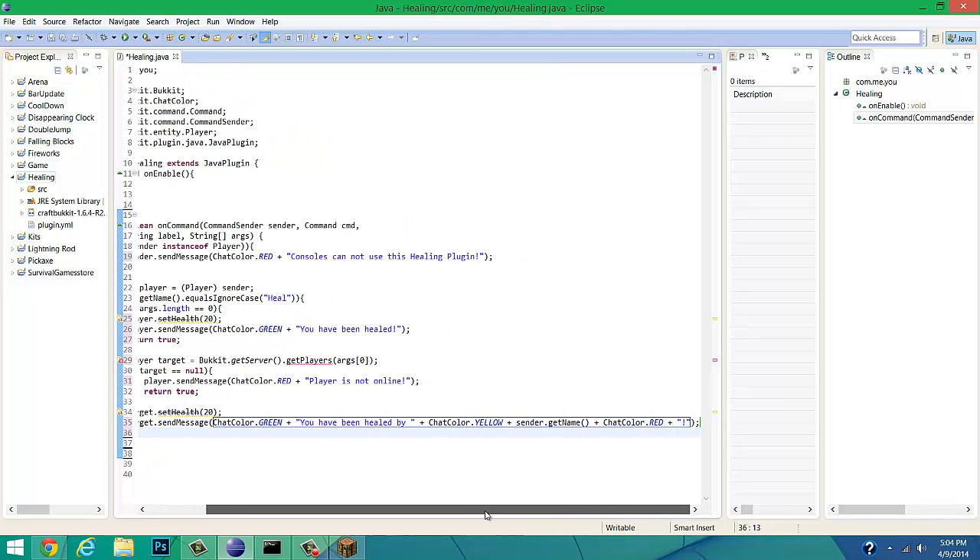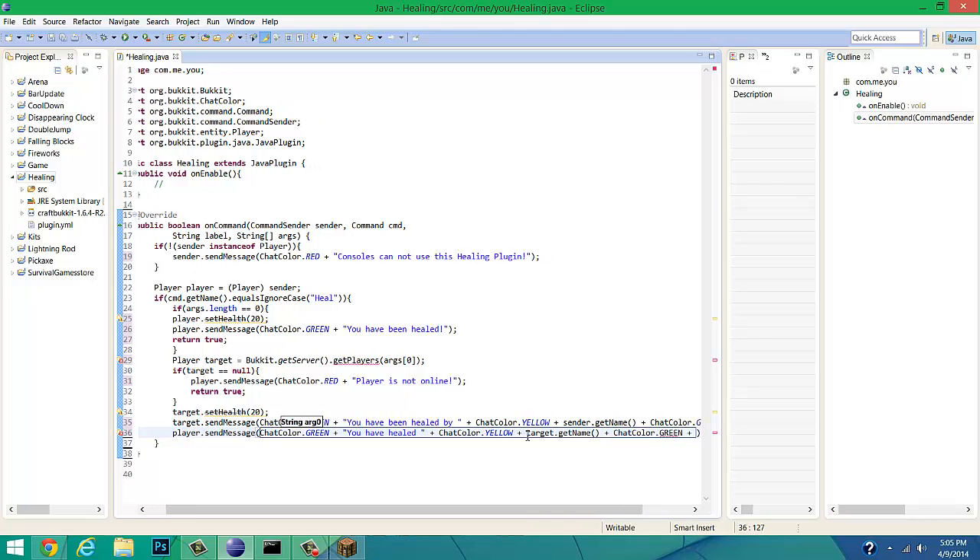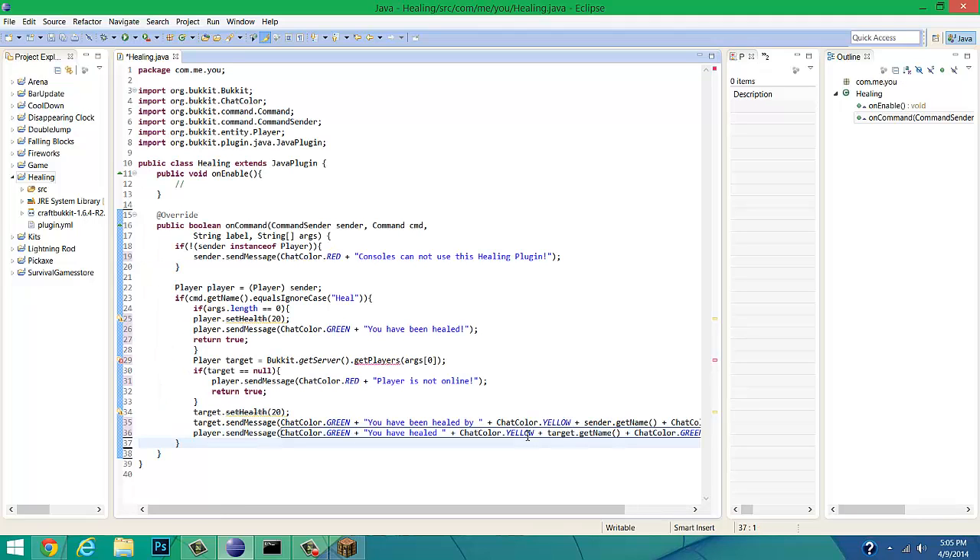Since this is a good command we'll color it green. We also send a message back to the player who cast the command using ChatColor.GREEN plus 'You have healed ' plus ChatColor.YELLOW plus target.getName(), then ChatColor.GREEN plus '!' — the exclamation mark just looks better. And that's pretty much what you need for the heal command.